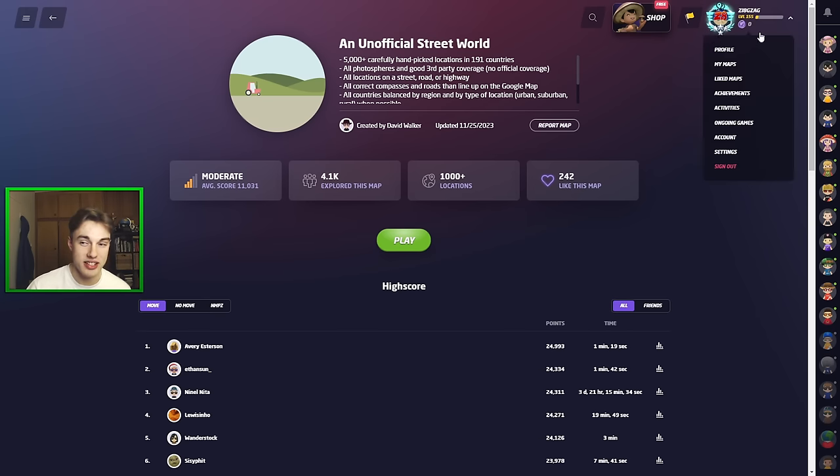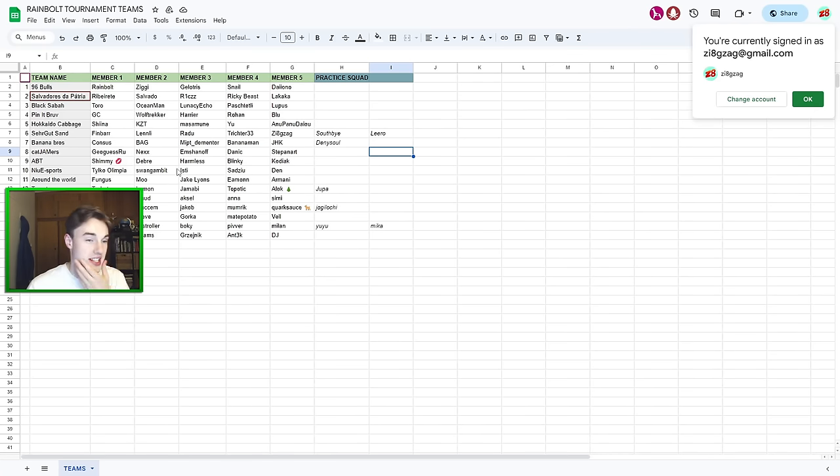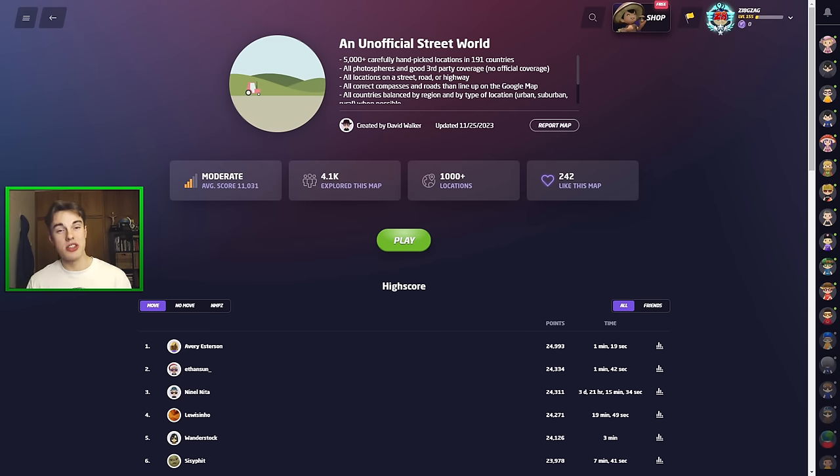You may have noticed in the top right that my avatar has actually changed, and that is because tonight I'm playing in the Rainbolt tournament. That should be going right now as this video goes up, and it will be on Twitch TV slash Rainbolt. We've teamed up with a really strong team — ZergutSand — with me, Trichter, Radu, Lenli, Finbar, and our fill-ins are Southby and Lira. This is a crazy team. I feel like every single person can compete at the top level. We're obviously playing against Team Consus, no easy feat. Do go ahead and support us tonight. Also, my merch will be out very soon — when the Q&A goes up, my merch will as well.